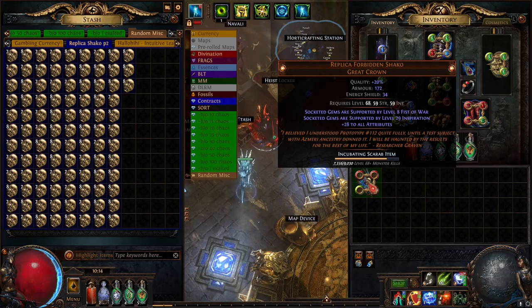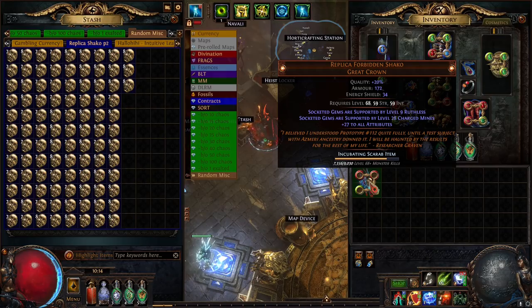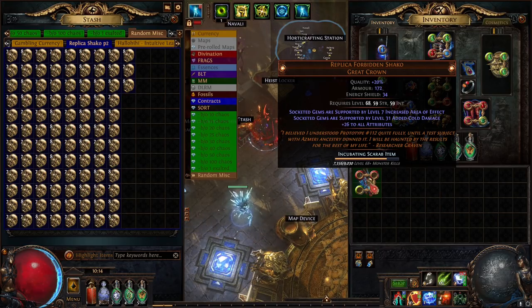A level 26 Spell Totem — Iron Grip is obviously useless for this, but Spell Totem is interesting. Void Manipulation — this would be interesting if the levels were higher. Level 27 Spell Echo is not worth it; I feel like anything really under about 30 or without a really cool combo is just worth re-rolling, unless you hit multi-totem and Cast on Crit. You really want to get at least level 30, I'd wager.